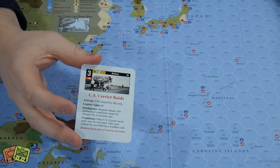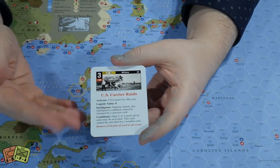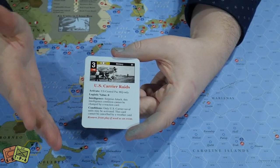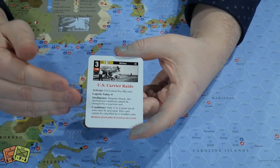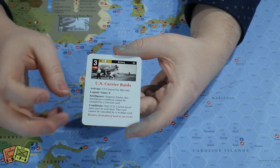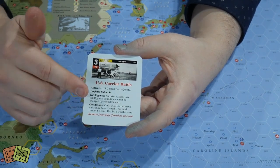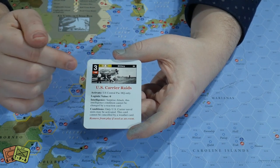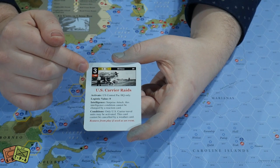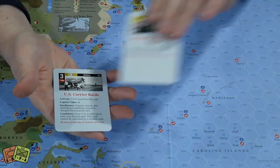Ops values range from one to three. These will have different effects in subsequent phases. Essentially you have a binary choice: are you going to use this card for the big event down here, which enables you to do lots of different things, or if that event isn't timely, are you going to use just the straight ops value? The ops value dictates the number of units you can activate as well as how far they can move.